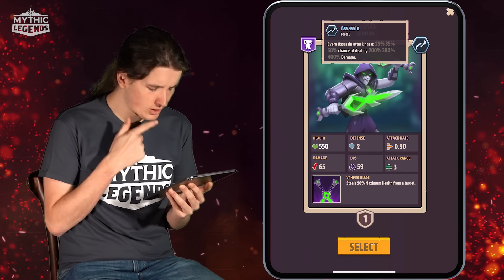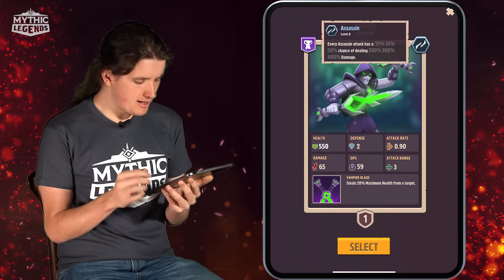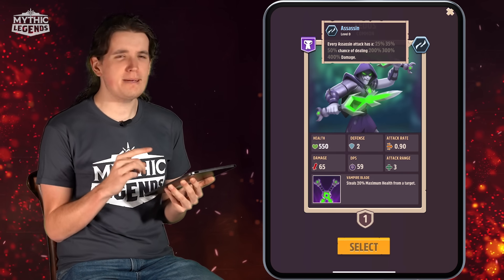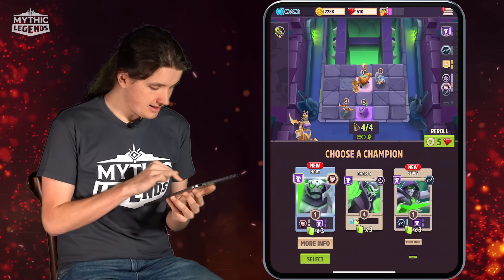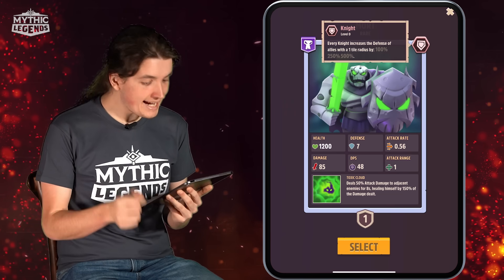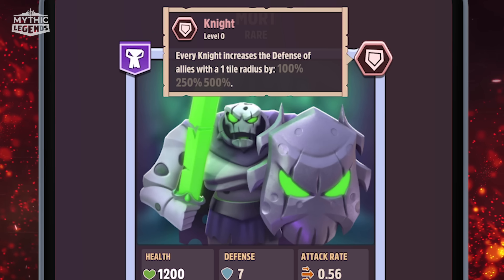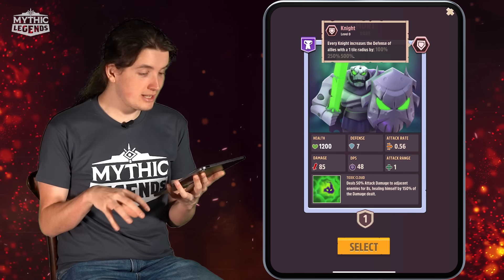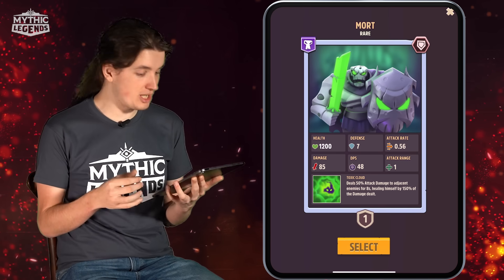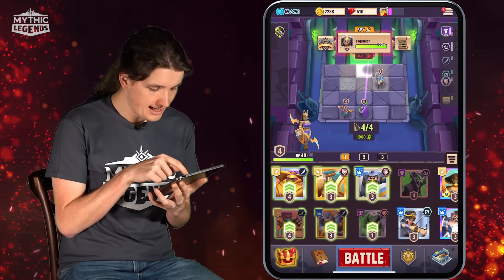Let's read what Sidus does: he steals 20% maximum health from a target. Assassins usually jump into the backline, but if he steals 20% maximum health, maybe he can be used differently — perhaps on a tankier target to deal maximum damage. Then there's Mort, a knight. His ability deals 50% attack damage to adjacent enemies for 8 seconds while also healing himself for 150% of the damage dealt. Because this only affects champions around him, we want to make sure Mort is surrounded by as many opposing champions as possible. I'll position him right in the front and see how his ability works.